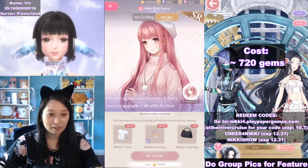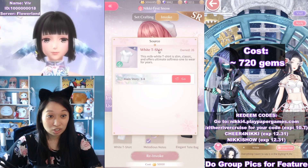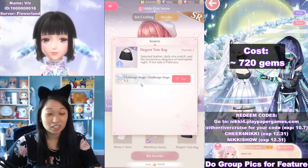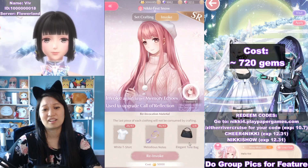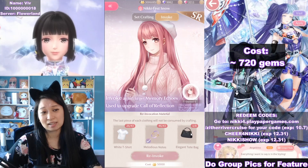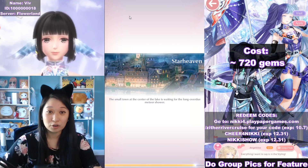I can invoke her if I want to recolor her. This white t-shirt drops from main story 3-4, and this one drops from main story 3-5. This elegant tote bag is from challenge stage 3-2. This is going towards my Stylist Academy, so I think I'm just going to chill on the recolor for now.